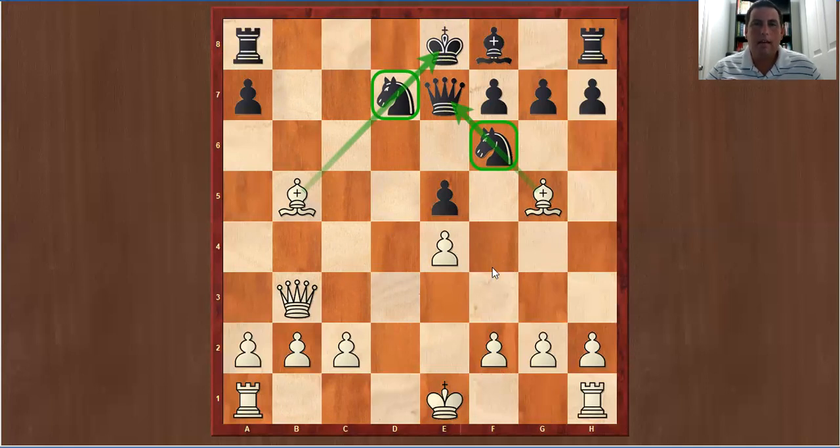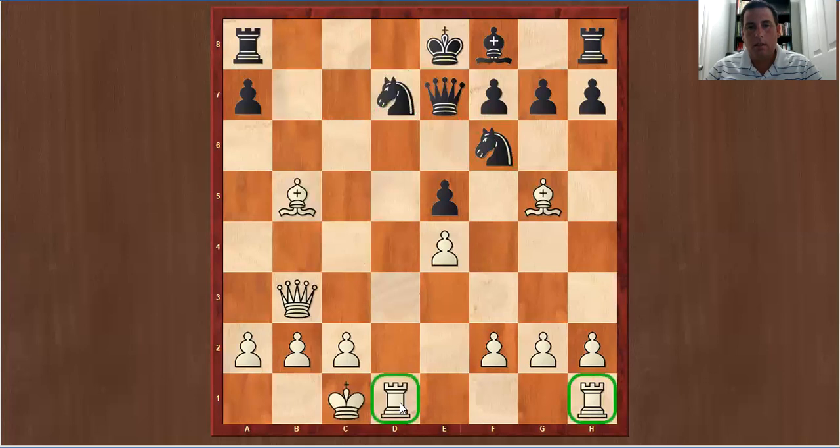Morphy decides he needs to get his rook into the game. When you have this amount of pressure, look at what's not doing anything — these two rooks are not doing anything. So Morphy decides to activate the rook and bring his king to safety. This is a perfect position for queenside castle. Not only did Morphy get the king safe and connect these two rooks — connected rooks are great — but the king is safe and we are putting pressure on d7 again. The only way to protect this knight is with rook d8. This knight is not actually protecting the other knight because it's being pinned by the bishop.